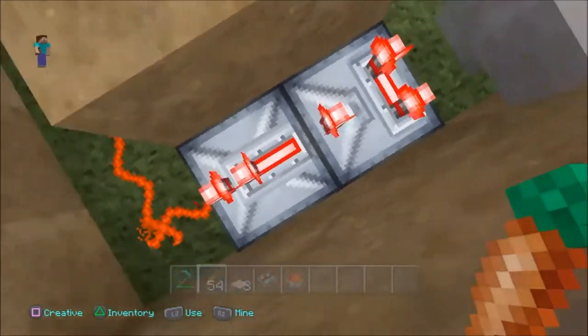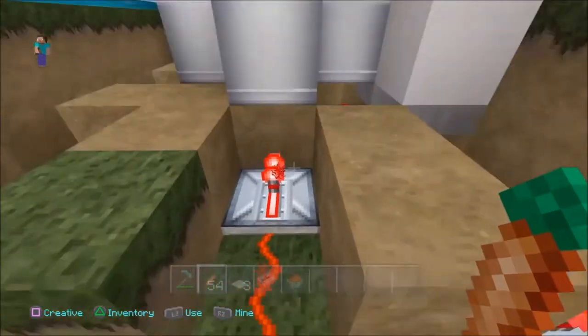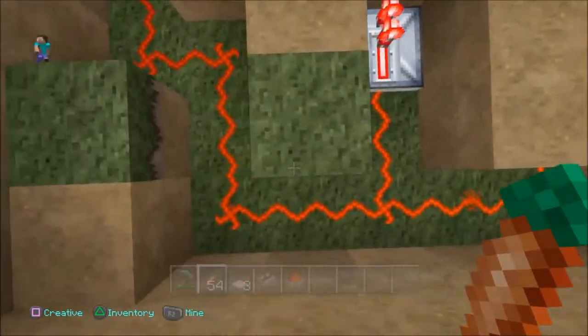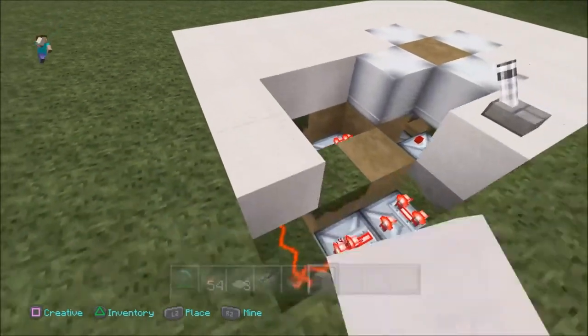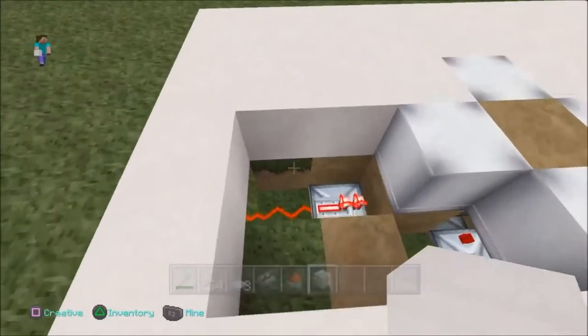There we go guys, this is the main part of the build. Make sure that comparator's turned on by the way. And there we go! Make sure it's exactly the same and it was facing west when you started. And you should be good as gold. Now what you want to do is fill up your dispensers with bone meal and cover it up with a block of choice — which I chose white guys!